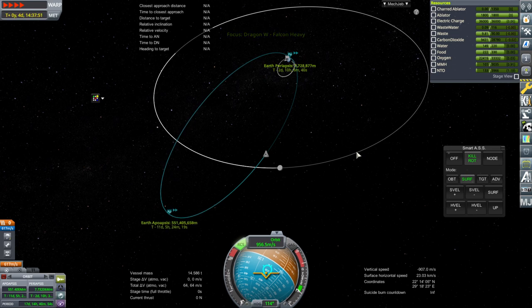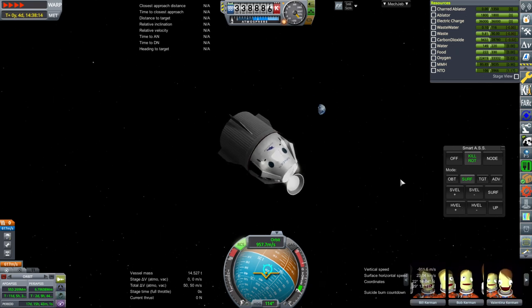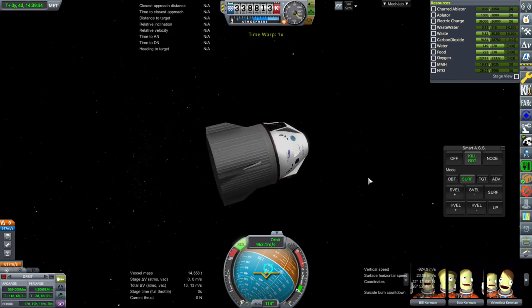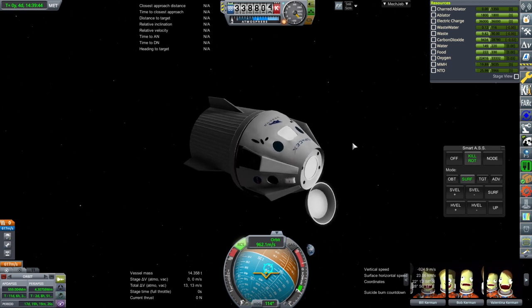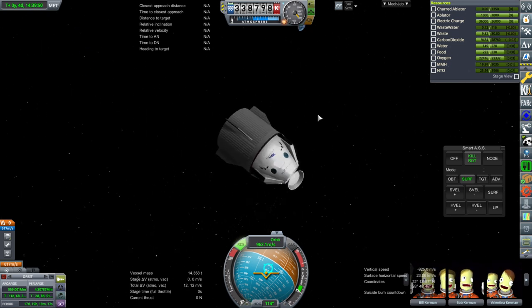I think I have doomed Jeb, Bill, Bob, and Val. We don't have enough delta-V to bring that periapsis down. We could have dumped some of the food, water, and oxygen. Success or failure, I go with it — and this time, failure. We'll need to work on this system a little bit. Proposals will be welcome, but this is the idea: the Dragon Wide. Take it or leave it.